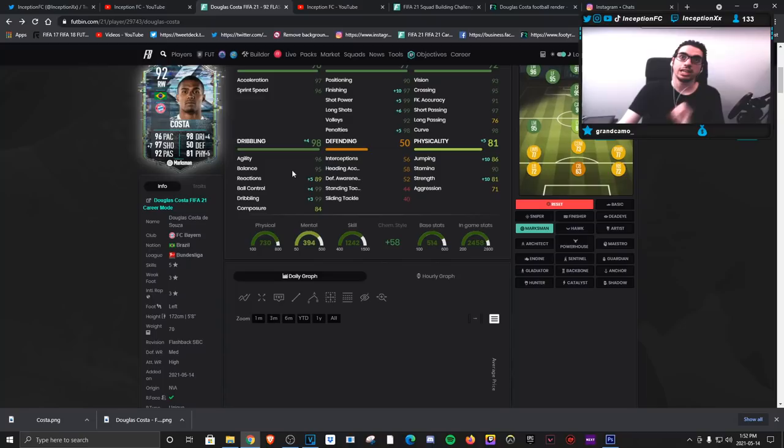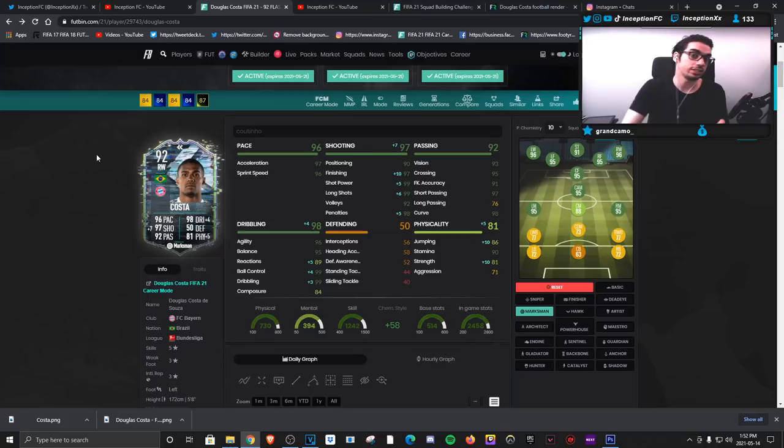With Douglas Costa and his high-medium work rates he definitely utilizes space well - you can see he makes those angled runs and switches trajectory, which is very nice. Playing through the middle the card is usable, but for me it's a card I'd mostly use in side positions. If I was using him as a RAM in a 4-2-3-1 I'd actually have the free roam instruction on him, because the LAM and RAM with free roam movement is absolutely insane. I used to do that for his rare gold card in the left attacking mid position and it worked out really nicely.